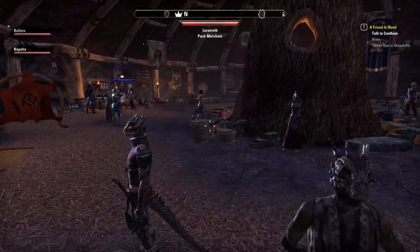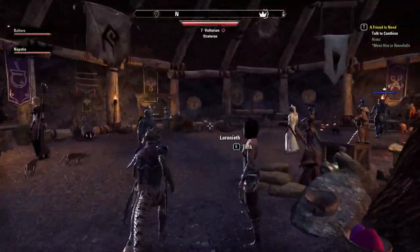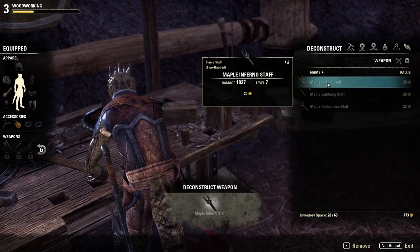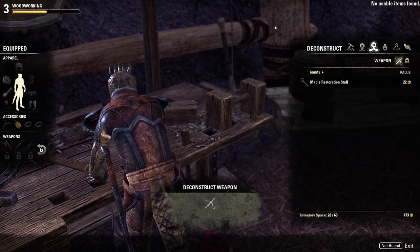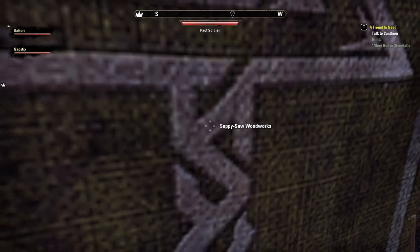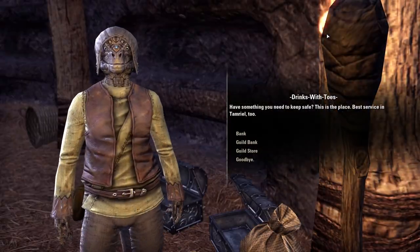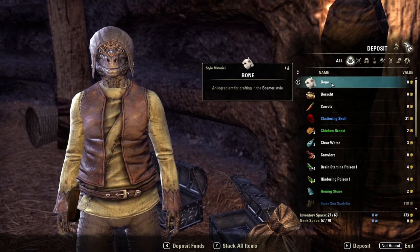Break down this other stuff too. There's a little safe box here — very tempting to steal. Where is the woodworking? Break down these staves. Everyone's standing in front of the dye thing — customization is so important to people in games. What did you say you wanted to focus on? Enchanting and blacksmithing. I've got a ton of crap for you but it's whether it'll fit in the bank.